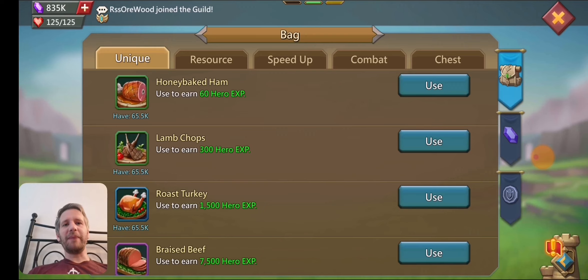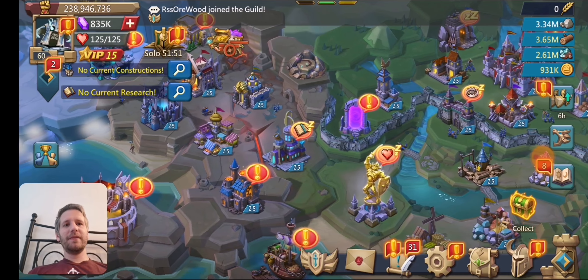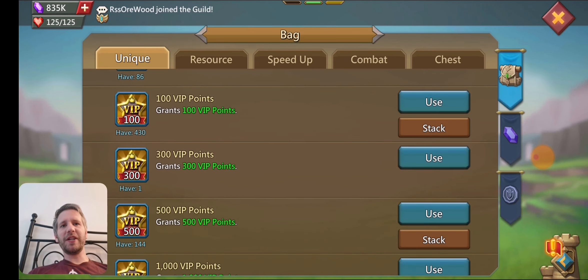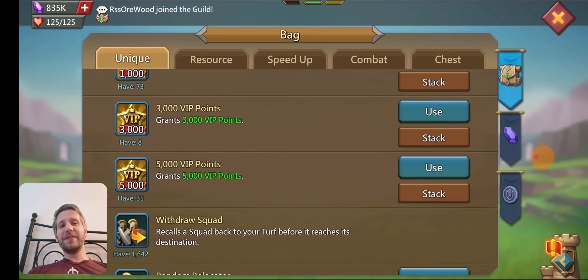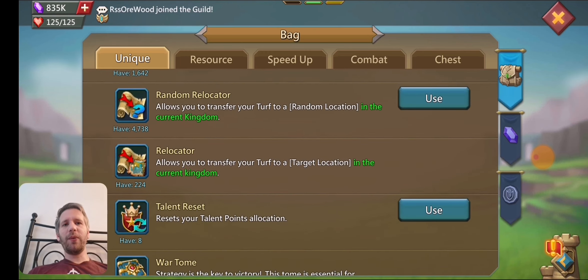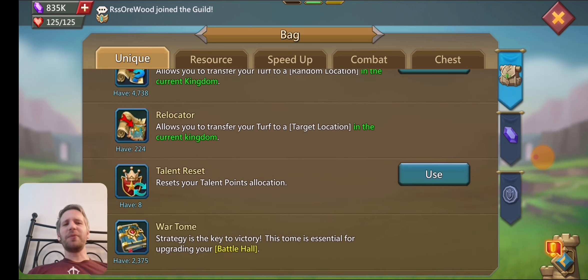I'll show you some stuff in the bags — just what I've got over the last five years. Obviously you get a bunch of these things from doing the Braveheart event. I also have a bunch of extra VIP points just because I've been level 15 for quite a while on this account — it's a very old account. VIP comes after many years, and I think I got a bunch through guild stuff. I've got about 4,700 random relocators — I don't use those very often because I'm not searching around for targets.